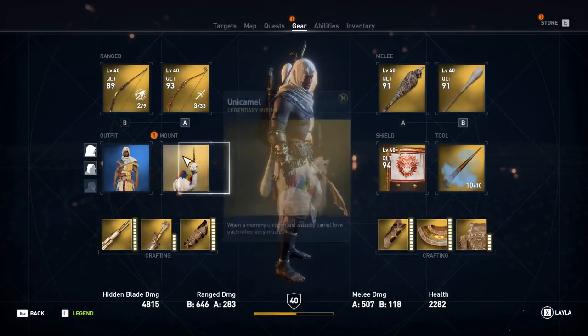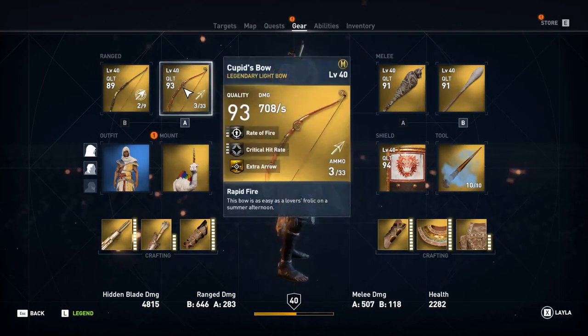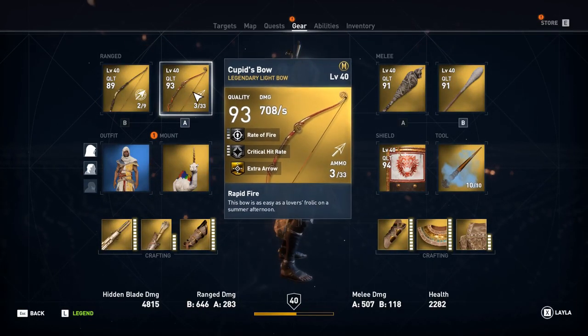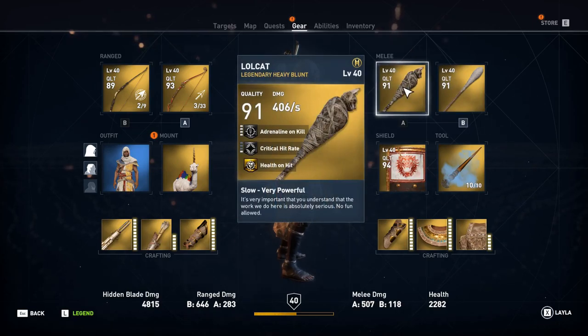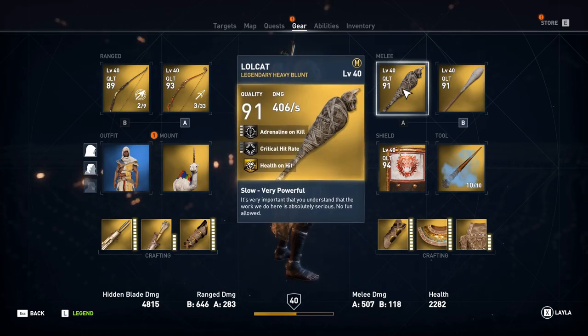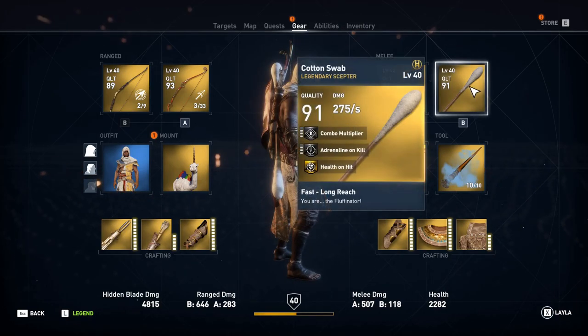Starting off with the items you get from the Wacky Pack: first you saw the mount, then we get the Cupid's Bow which has a unique special feature I'll show you soon. Then we have the Lol Cats — a mummified cat heavy blunt which has health on hit, which is pretty cool.